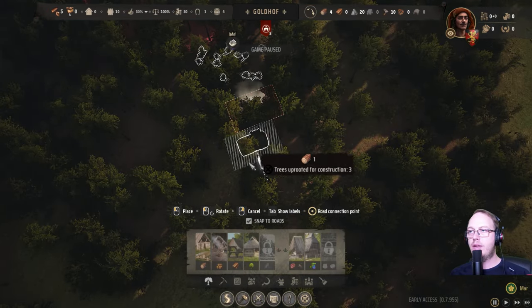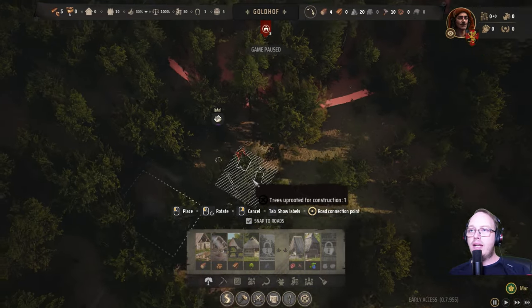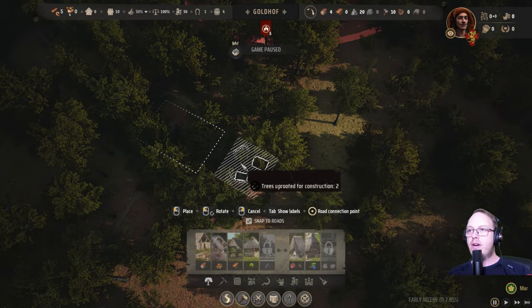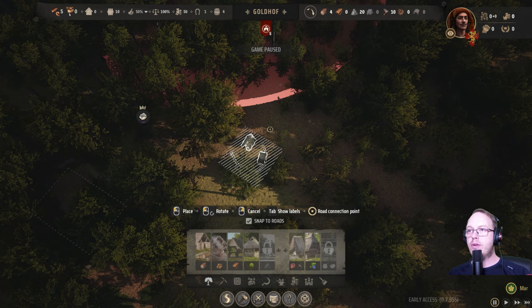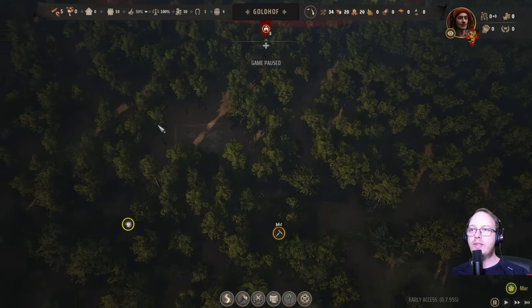Barger hut. And then right next to that, let's have our hunting camp. Now we know it. Let's do this. There we go. Food is sorted, logging is sorted.